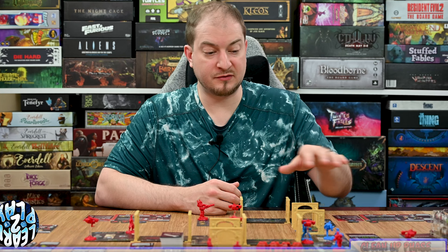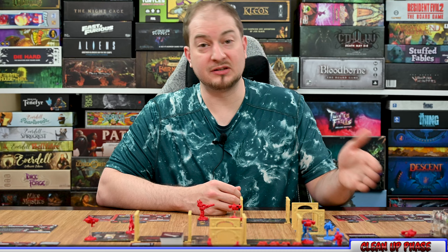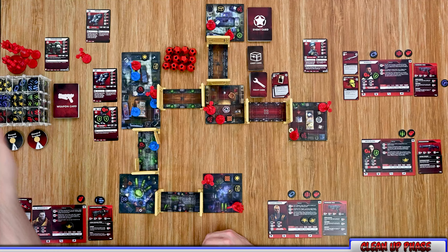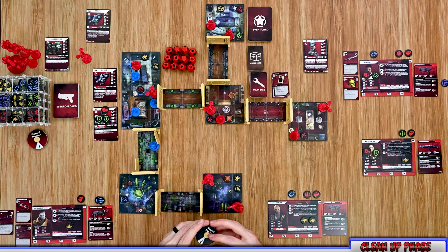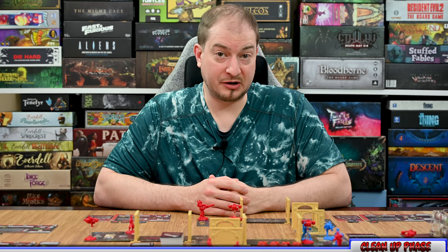The final phase each round is the cleanup phase, which is normally very quick. First, remove any defeated enemy models still on the board. Then check all rooms and remove noise tokens from rooms that no longer have multiple models in them. Rooms that still have multiple models retain their noise tokens. Then advance the round marker by one and choose the starting player for the next round. Once done, you're ready to move into the next round starting with the player phase.